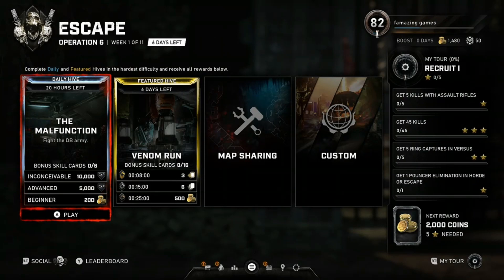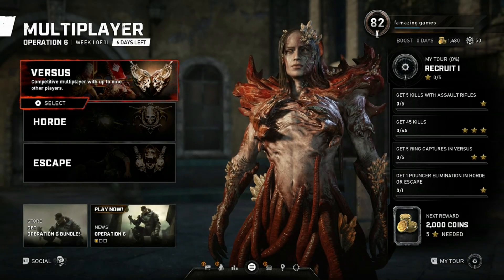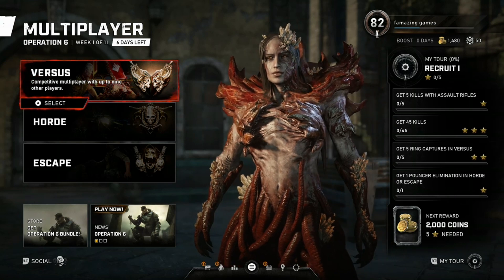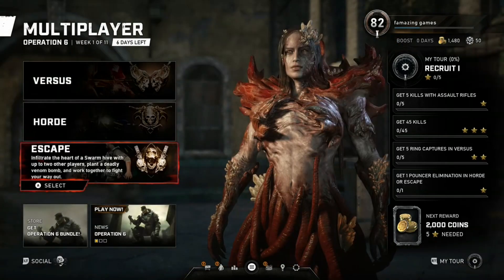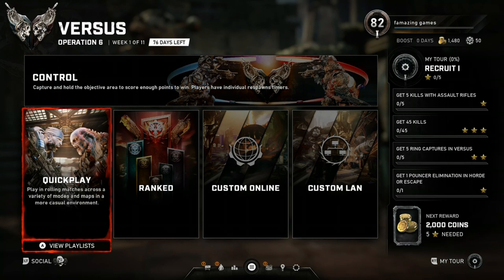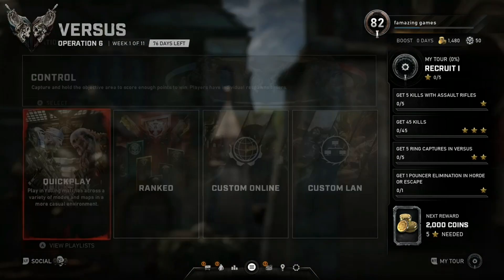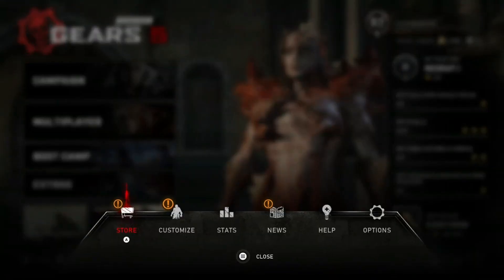Alright. So we got the escape modes — the malfunction and the venom run. Not bad. Oh look at that — what is that? Is that Reina? Yo she is! She looks insane, like deadly. She doesn't even have red hair — I actually changed it during the Hive Buster thing. So this is control: capture and hold the objective area to score enough points to win. Oh yeah, that's like the classic king of the hill from Gears of War 2. This Reina skin looks pretty cool.